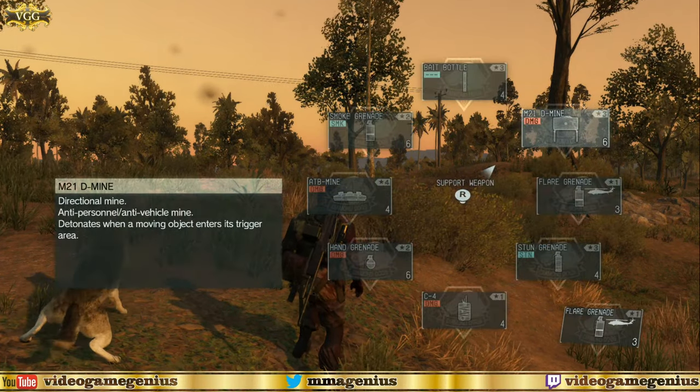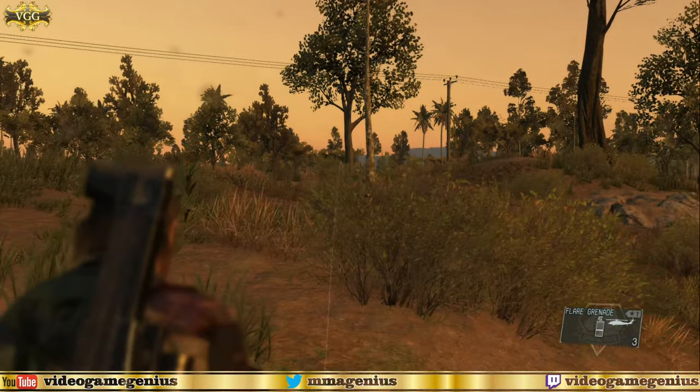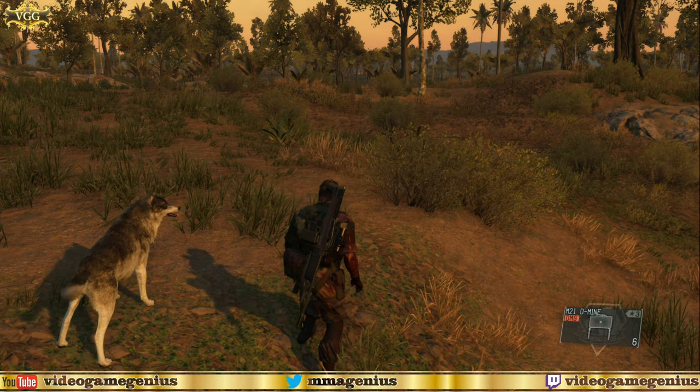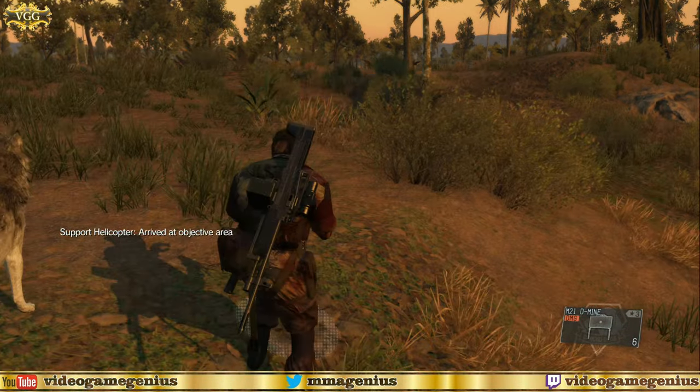What's going on everybody? A lot of people have asked how do you detonate the C4s and how do you escape cutscenes in Metal Gear Solid 5? Easy answer.